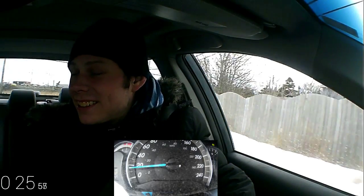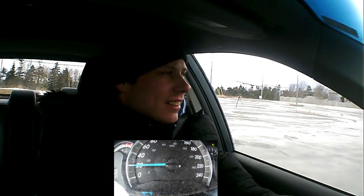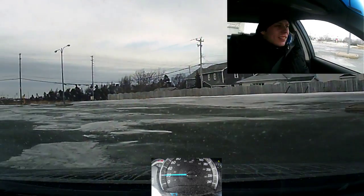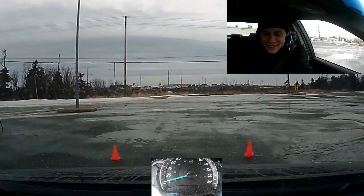Justin likes to drive really close to the shoulder of the road, so before his attempt even started I predicted that he'd hit a pylon with the right side of the car — but he hits a pylon with the left side of the car. He also doesn't realize that he hit a pylon until he swings around and sees it for himself. Justin's first attempt is a fail, just like last episode in the bumper-to-bumper challenge.